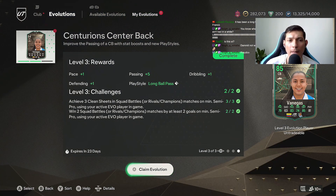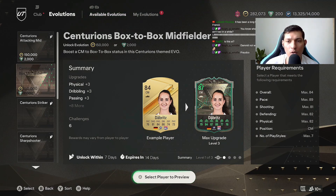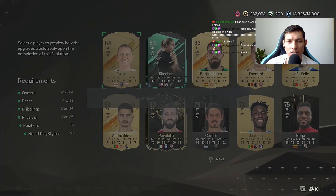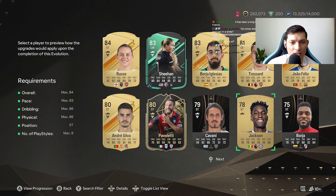Go into your evolutions and make sure you have one completed but do not claim the evolution. I haven't claimed my center back yet. Go in here and activate one — I'm going to do Centurion Striker. I wanted to do Joao Felix but I'm going to do Nicholas Jackson.